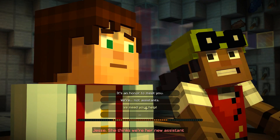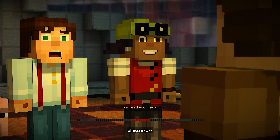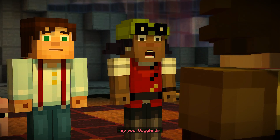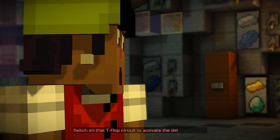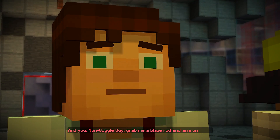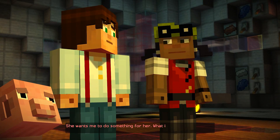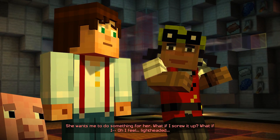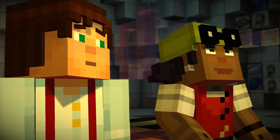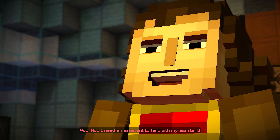Jessie! She thinks we're her new assistants — this is so exciting! Ellegaard: 'No time for specifics, I'm afraid. Hey you — goggle girl — switch on that T-flop circuit to activate the delivery chutes. And you, non-goggle guy, grab me a blaze rod and an iron block.' She wants me to do something for her. What if I screw it up? What if I... oh, I feel lightheaded. Don't pass out. Now I need an assistant to help with my assistant.